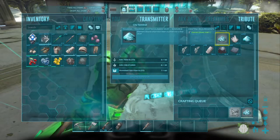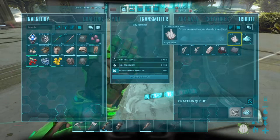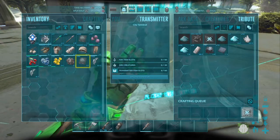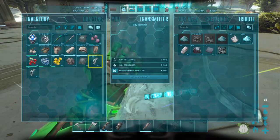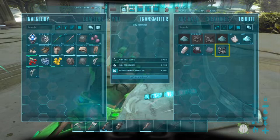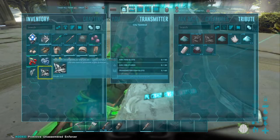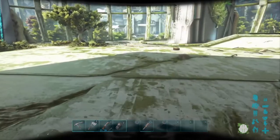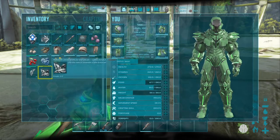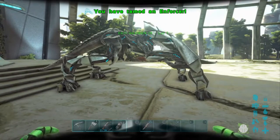Just a note — if you have element shards you can make element dust from either element or element shards, in case you didn't know. The Enforcer comes out unassembled, so take it out of the terminal and put it on your person. Then hit R2 from your inventory screen to assemble it and deploy it. There he is — the Enforcer, comes in as level one.